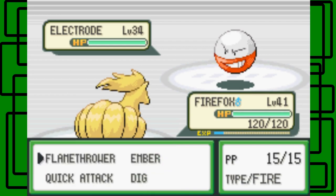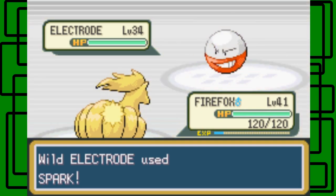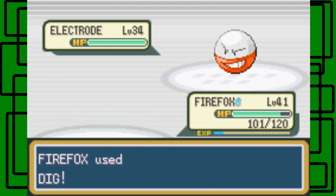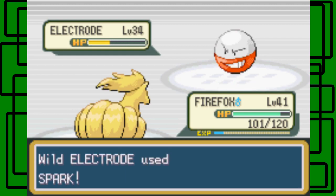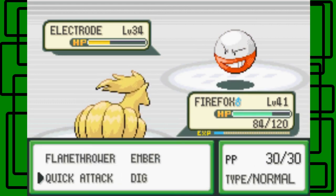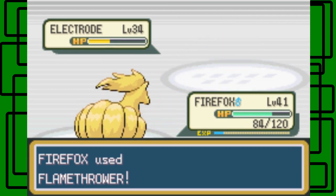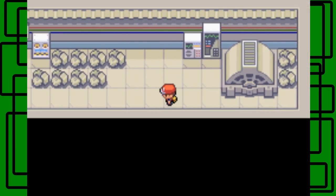So I'm gonna try to put a Trick on this Electrode. If it has Self-Destruct, it can outspeed Firefox, so yeah. But hopefully if they use Self-Destruct here, Firefox won't take any damage — I'm pretty sure they may have fire. I just wanna get rid of this thing actually. I could catch it for my Pokedex, now that I realize it, but I already selected Flamethrower. Oh well. That's okay. And it just disappears after that.